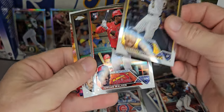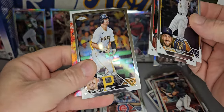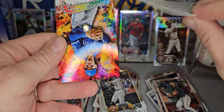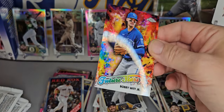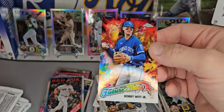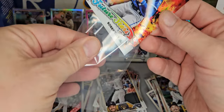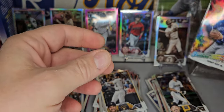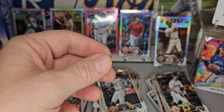Garrett Mitchell, Jordan Walker, Ryan Reynolds. And a Bobby Witt Jr. on the insert — a little Future Stars. I really like that insert. Super colorful. Future Stars.